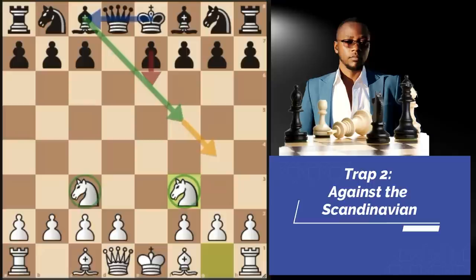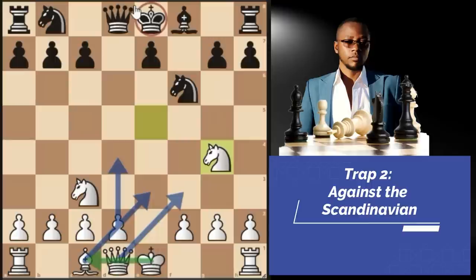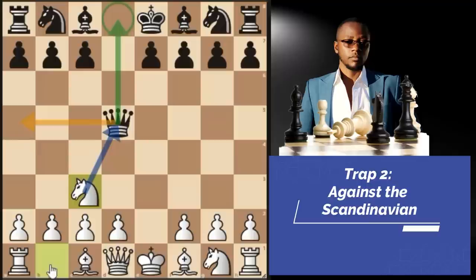Instead of bishop F5, your opponents may play knight to F6, which is the top played move in this position. Simply develop your light-squared bishop to C4, waiting for bishop F5 or even bishop G4. If bishop G4, it's even worse because you can shock your opponents by sacrificing on F7. If king takes F7, you go knight E5 check and you're assured of winning back your piece. Black has lost his right to castle and we have better plans — pawn to D4, bishop E3 later, queen F3, castle long and life goes on.